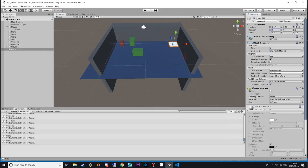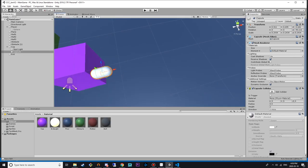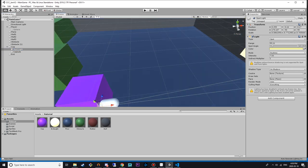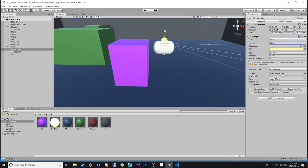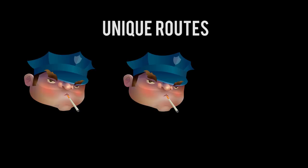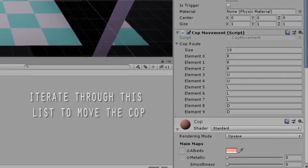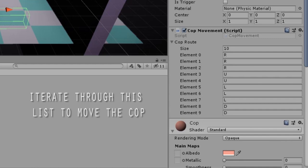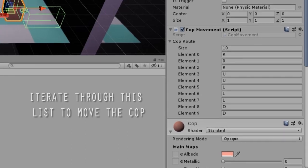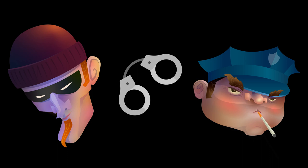We set up an end level door to make sure that there's an objective for each level, and then I got started on making the police object. The police can see up to two squares in front of them, so we want to make sure the flashlight extends to that amount. At this point, we had a Trello board set up with basic tasks. The cool thing about the cop objects are that they each have their own unique route. I created a prefab for the cop and designated their route in an array.